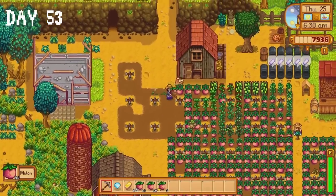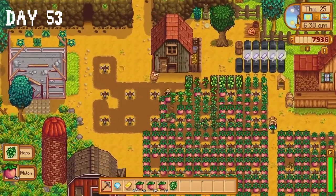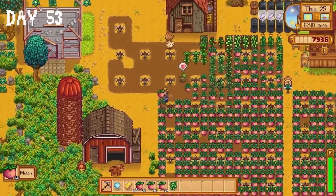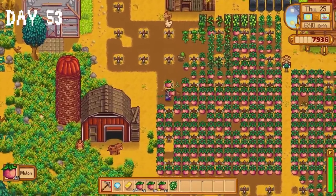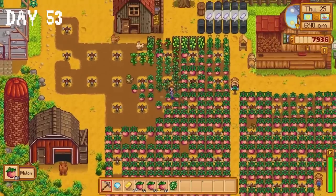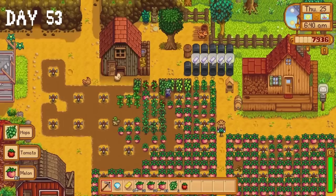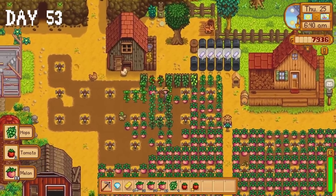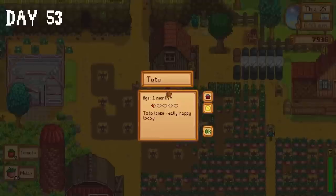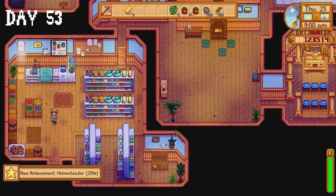It's finally time to harvest our melons on day 53. Each and every melon I picked up provided me with a slight dopamine boost. By the end of it I felt like Harold and Kumar when they finally get their burgers in White Castle — my point is I was very happy. My happiness reached new heights when I sold those melons to Pierre and ended up with 120,000 gold.